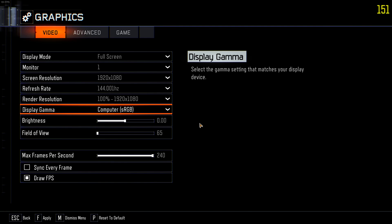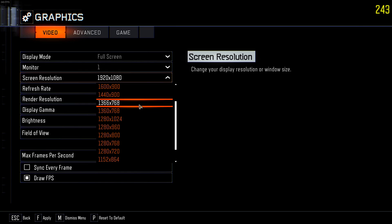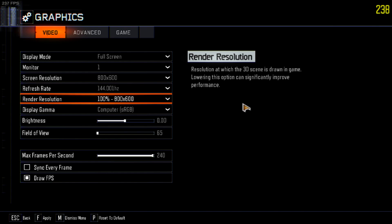Resolution-wise, if we're running low settings we might as well bump it down. A lot of people say 720p is a good option, but I like to go all the way down to 800 by 600 to maximize frames. Now it's up to 250 — that's an insane gain, over 110 frames more in-game. And we can lower the render resolution to 50%, making it an even smaller resolution and getting more FPS.